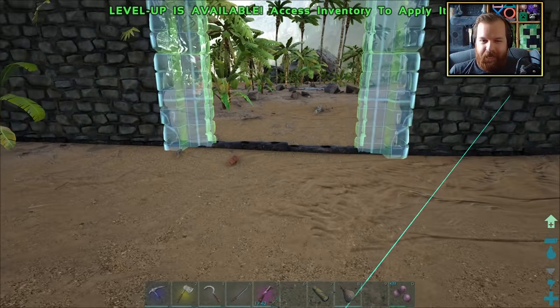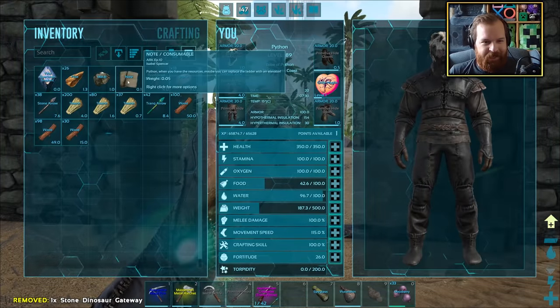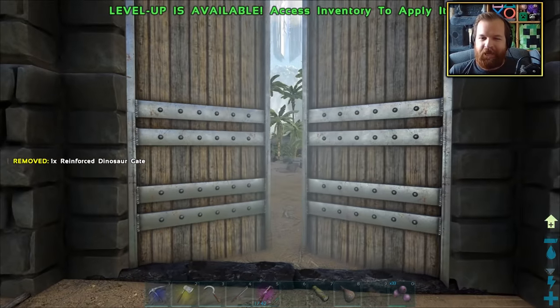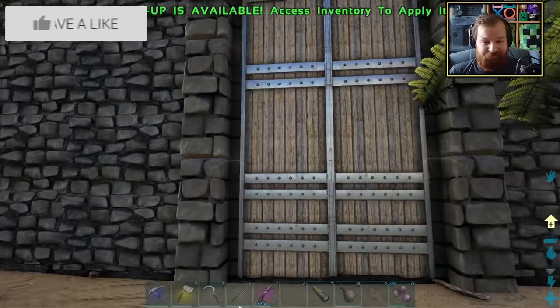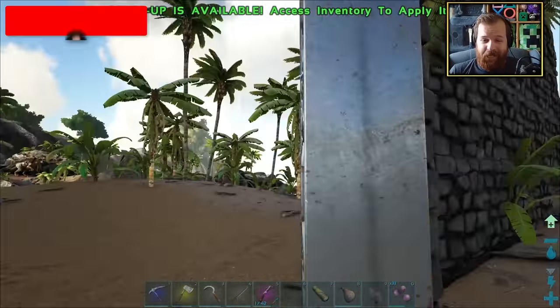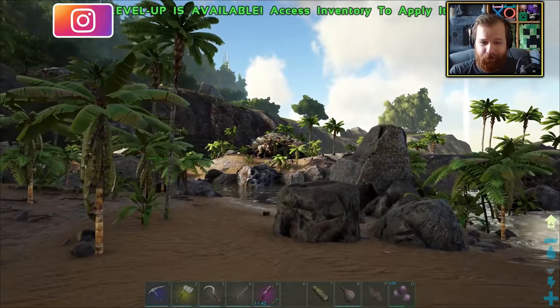We've got our gateway — let's go ahead and get this placed in. I'd like for the gates to be opening outwards. There we have it: a gigantic base area with lots and lots of space for future expansions.